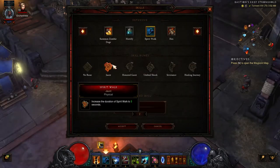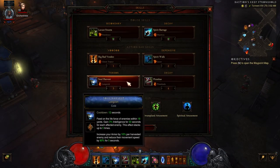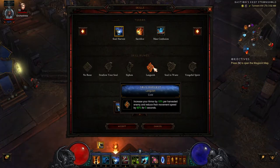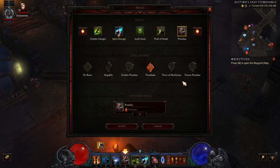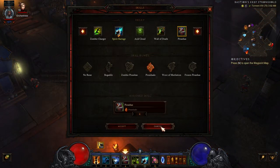Spirit Walk will also leave you with a significant residual toughness increase through the four-piece set bonus. We take the Jaunt rune to increase its duration. Next, we have Soul Harvest with the Languish rune. This is a very common staple of many Witch Doctor builds. It grants you a big damage output and toughness bonus, and also gives you a bit of defensive utility with its slowing effect. Next, we take the Piranha skill with the Piranado rune — another common staple for Witch Doctors — allowing you to group up enemies in tighter packs. This synergizes well with the Spirit Barrage skill, specifically with the Phantasm rune effect, which has a short range.